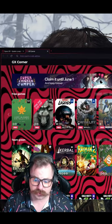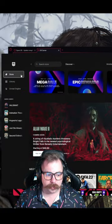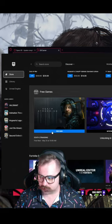You can also see here we have the PlayStation games as well as the Xbox games that come with Game Pass. Now over in the Epic Games Launcher, we go to the store and scroll down to the free games section.